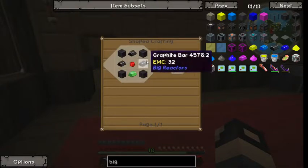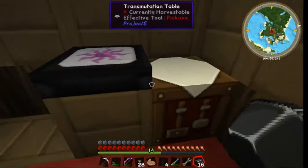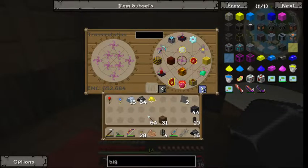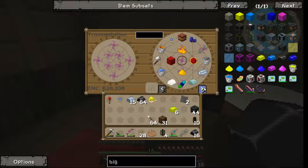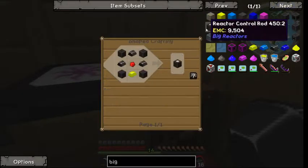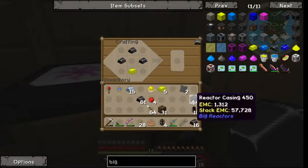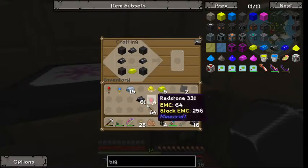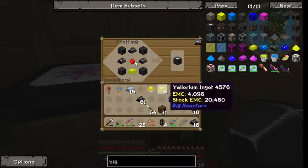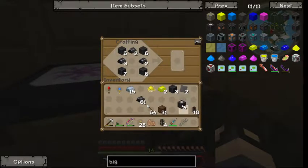Control rods take graphite bars, yellorium, and redstone. I've happened to make graphite bars right here. We'll grab some of these just to finish up, and some redstone. So — yellorium, graphite, graphite, redstone — that makes one. Let's make four. There we go.